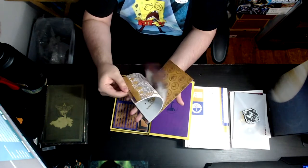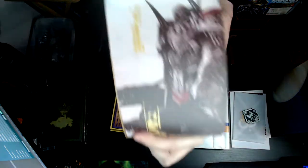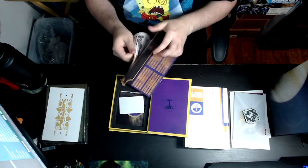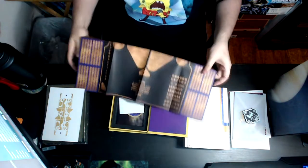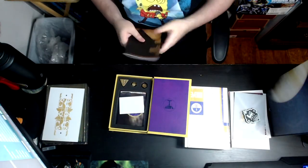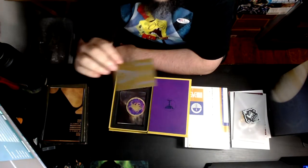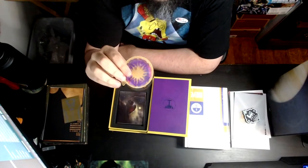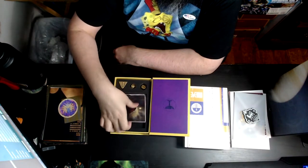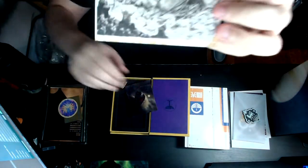Here we have the collector's edition for Destiny 2 Vanilla — it's really cool because it is big. We also see some cool art from the booklet, which I always appreciate. Then we have a really cool poster — I'd probably put up the other side, the purple side. We also get postcards, which is like a thing Bungie always does. We have the Leviathan on the left and an actual leviathan on the right — it looks so cool.